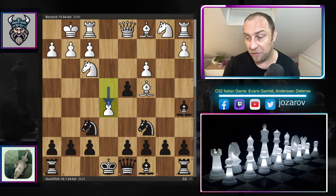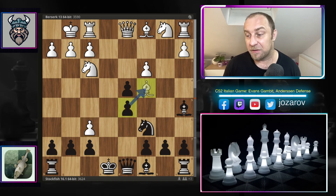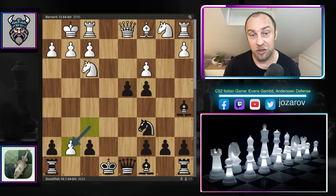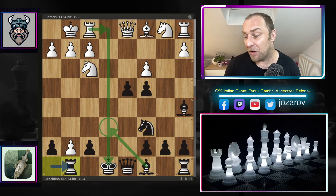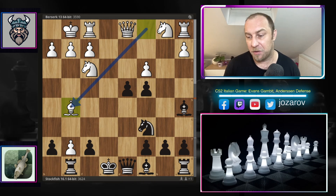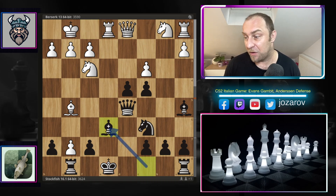We have the move e5 hitting the knight, and Stockfish plays now the only move — every other move is losing for Black. Stockfish plays beautiful central control with d5. We have e takes f6, Stockfish grabs the bishop, f takes g7 hitting the rook, and of course rook to g8 — getting an escape with the rook and still with options to cover with the bishop on e6. If rook to e1 happens, we have bishop to g5 by Berserk. Stockfish continues with queen to d5.